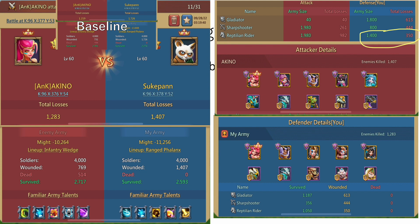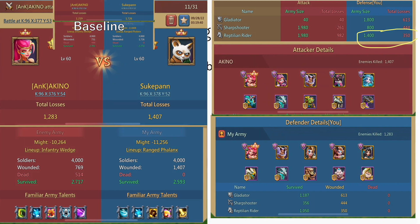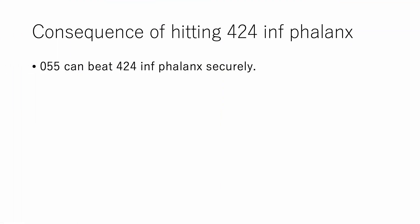If you're clever enough, you'd guess that a 424 with zero inf heroes will prevent access to cav completely and beat 055 — and that is correct. But zero inf heroes poses a whole set of different issues, so I don't recommend that anyway.